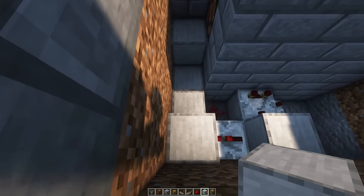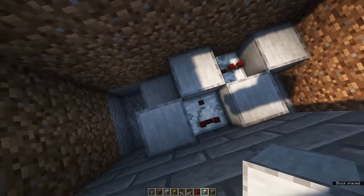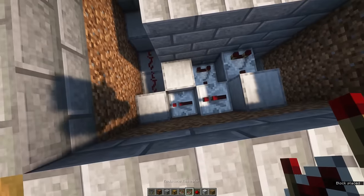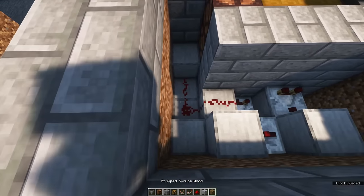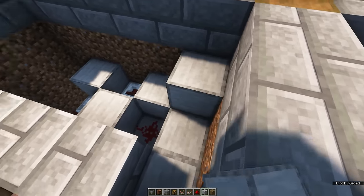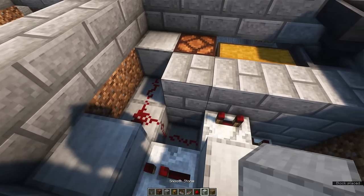Place two redstone dust right here. You want to block off the connection between these two redstone dusts, so place a solid block right here. For the third level, place a comparator right here, a solid block behind it, a redstone repeater next to that, a block in front of that repeater, and a redstone dust on this spot. Again you can see that it connects and you want to break that connection. For the final level, repeat this process by placing a comparator, a repeater, and two redstone dusts in these spots, and break off the connection using a block right here.